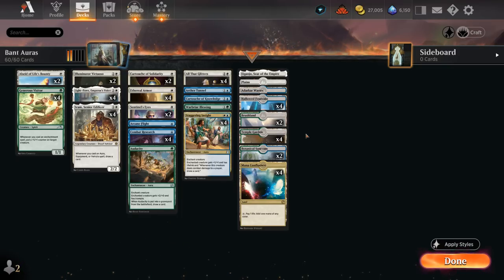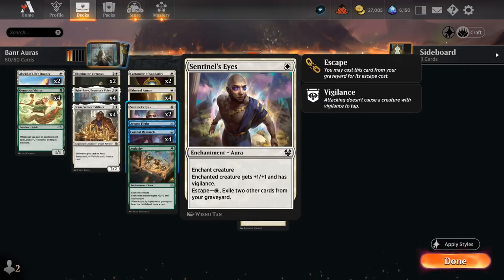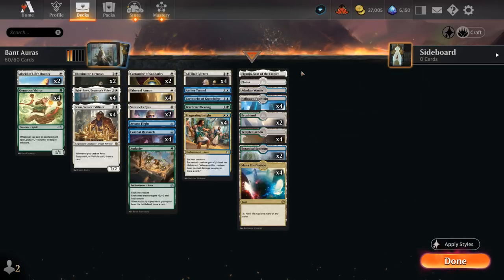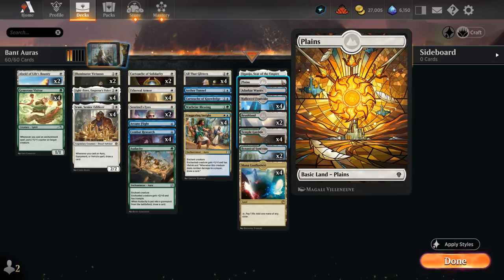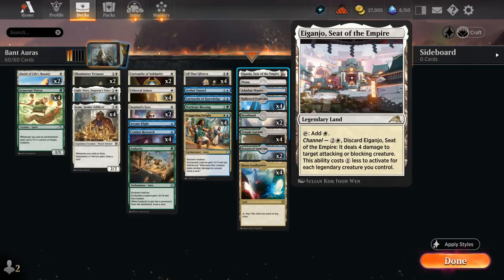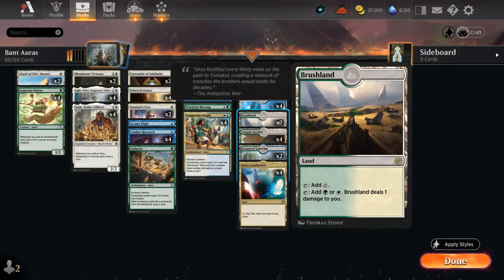Building the mana base is tricky since we want a low land count so we can keep hands with a couple spells and creatures, and we don't want to flood out. But we also want our lands to produce multiple colors — if I cast a turn 1 Visitor, at turn 2 I might want to cast a Staggering Insight, and if the land only makes green mana that's not going to work. We often want to cast multiple white spells in the same turn. That's why I'm playing all eight Shocklands in white — Hallowed Fountain and Temple Garden — only two copies of Botanical Sanctum since I don't want lands that can't make white mana, one Plains in case of land destruction, Eiganjo which can also be channeled if we control a legendary creature, the full set of Mana Confluence as a necessary evil even though it costs us life, and a couple of Painlands — a Brushland and a Darksteel Wastes.